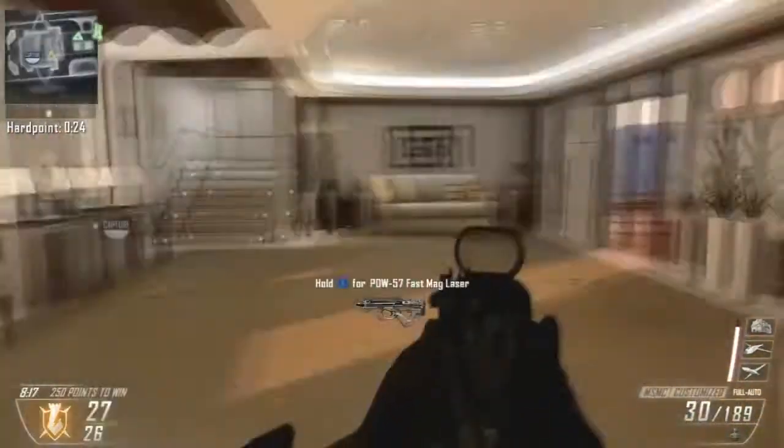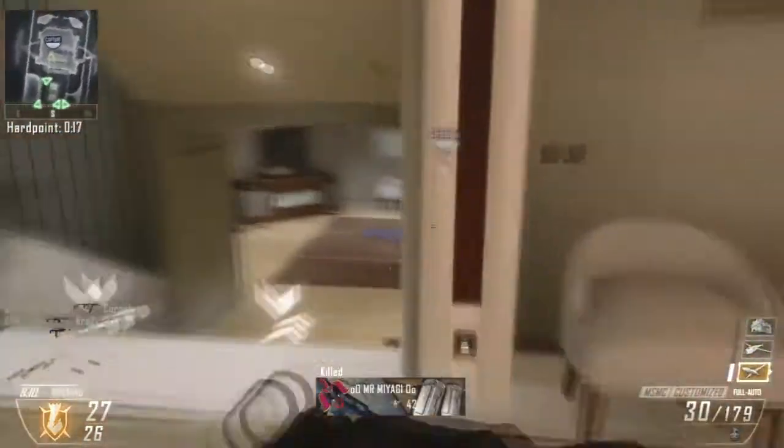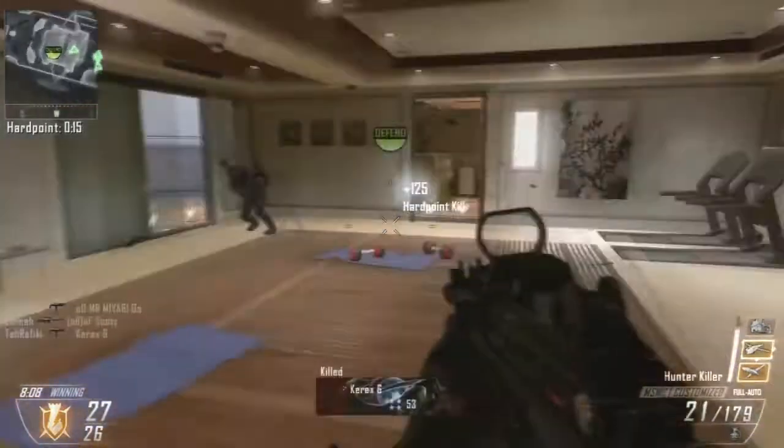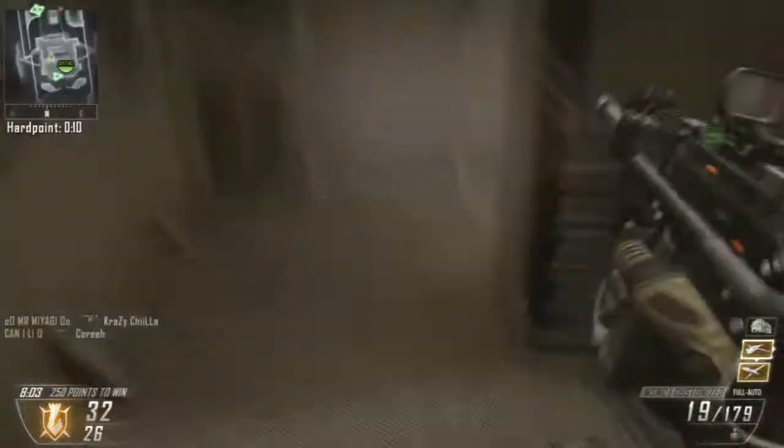Another cool trick you can do is actually capture the hardpoint, get the 200 points, then jump off it. If you let the enemies capture it and then run back on and kill them, you get another 300 points on top of that - because you get 100 for killing the enemy and then the extra 200 for capturing the hardpoint.